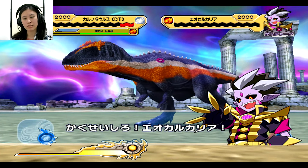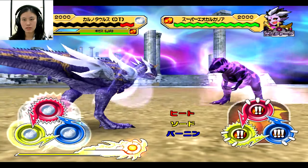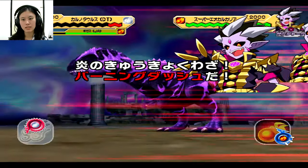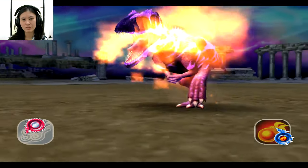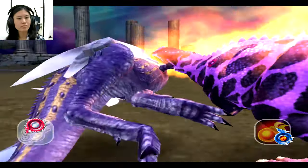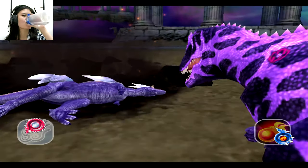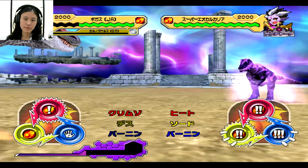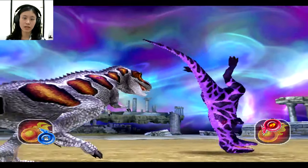Let's please let Carnotaurus activate the ultimate win. There's no clue obviously, but it's phase 1. But instead he got his Burning Dash. Next time, Carnotaurus. Now no clue, but it's phase 3 and that's right.